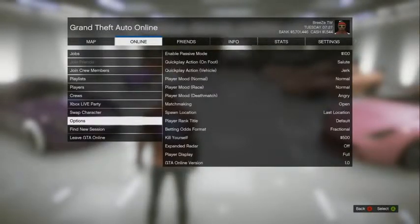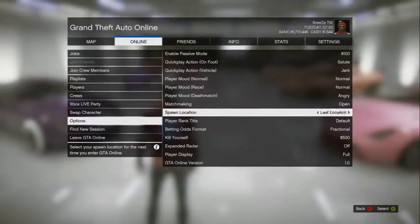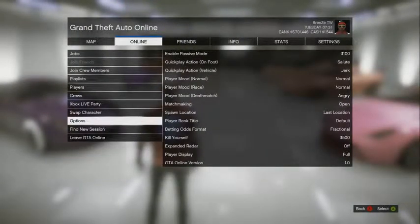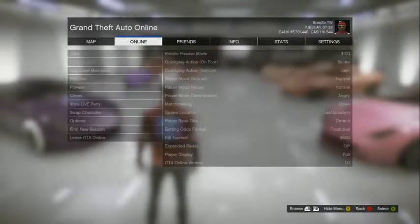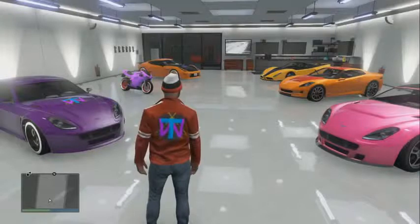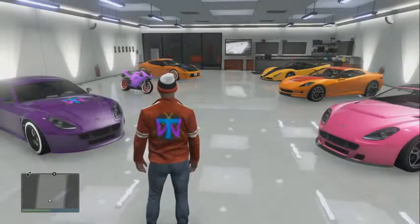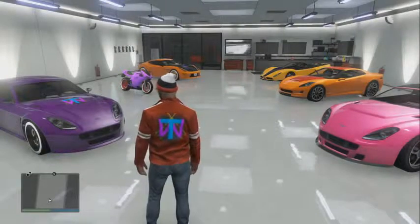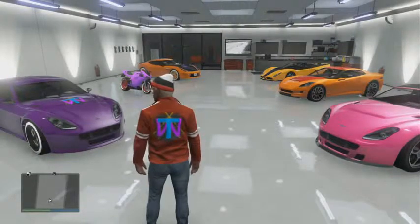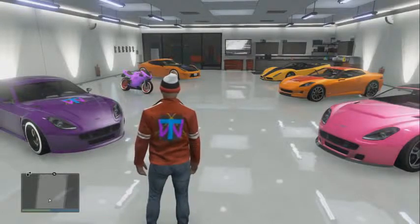The first thing you want to do is pause the game while you're in a GTA Online session and put your spawn location to last location. Just a fair warning: make sure you watch this video all the way through and follow it step by step, because every step is crucial. If you mess up on any step it could mess up the whole glitch.